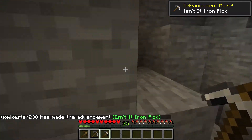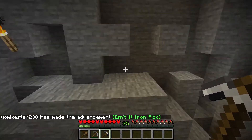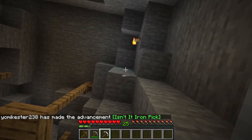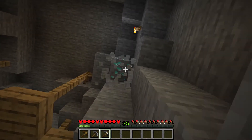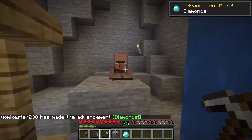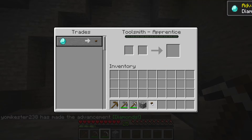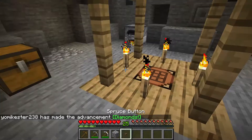We'll do a bit of parkour to get up here — or I'll just mine from right here. There we go, got the diamond and we got the button from that, so we can trade with the villager. We got that right there and we got the spruce button, which can be placed.